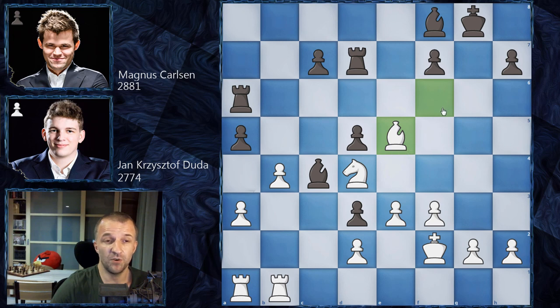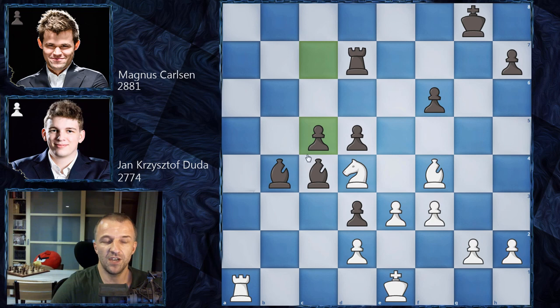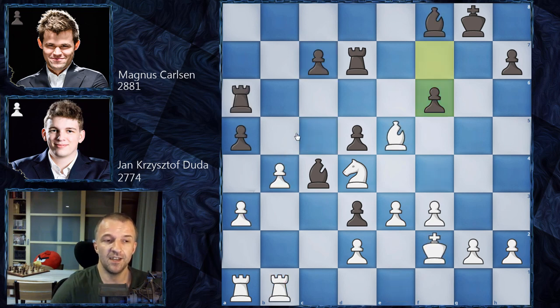But Duda doesn't want to give up the diagonal to black, so he plays bishop on e5. Magnus insists on that diagonal and plays f6, kicking the bishop. Before moving the bishop, Duda first checks he won't fall into a bad continuation. Bishop on f4, and for example a takes on b4 — exchanging rooks, taking the hanging b4 pawn with tempo on d2, and now the king would have to move to e1. c5 already looks like nice counterplay for black, the knight would have to move, and the c-pawn can storm forward. Duda didn't like this, so he played b5 attacking the rook. We have rook on b6 by Magnus Carlsen, and only now bishop on f4.